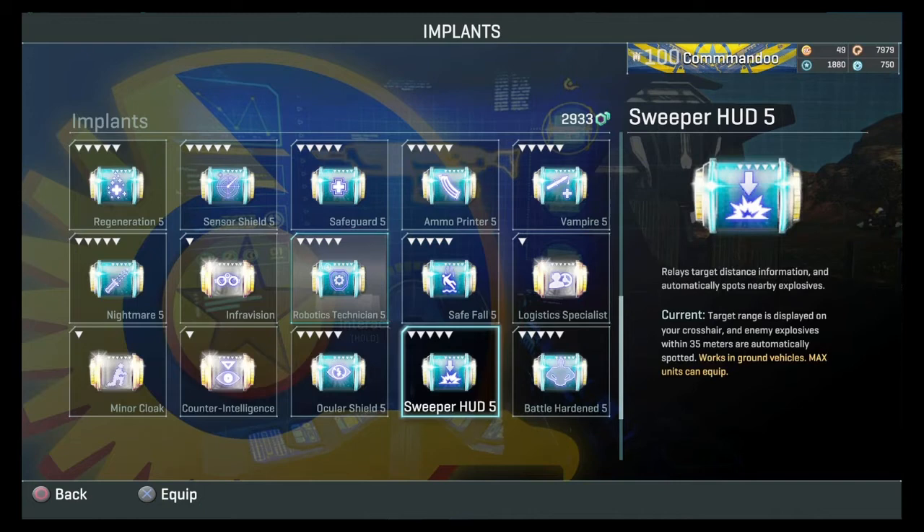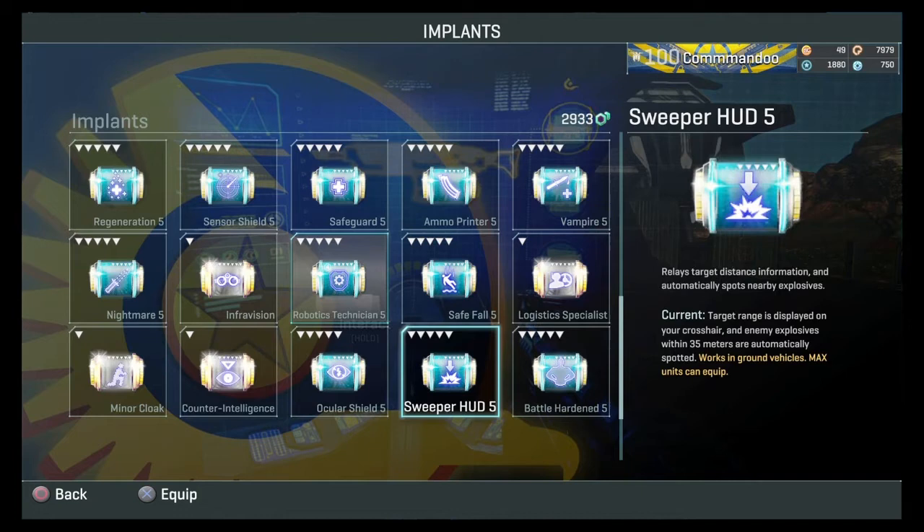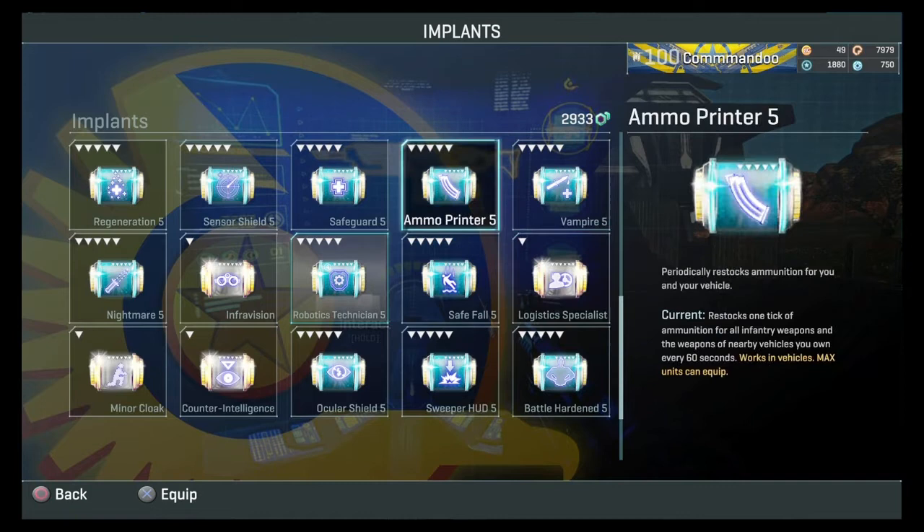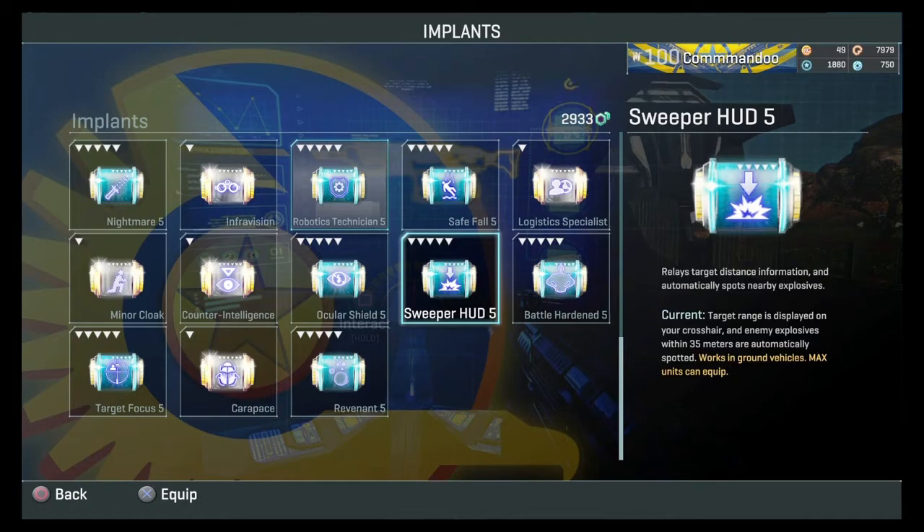Sweeper HUD is also good — if anyone puts mines down in front, you can see them. I'd recommend it. Counter Intelligence can work in vehicles but it's another rare implant. I'd rather take Logistics Specialist. I normally take Logistics Specialist and Ammo Printer, since mines don't affect me that much — and if I have a good crew they can usually heal me back. But Sweeper HUD is useful to spot mines and other deployables.